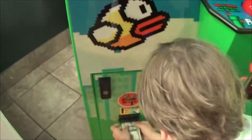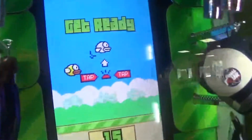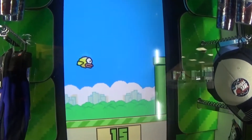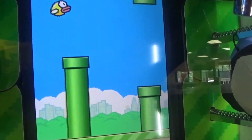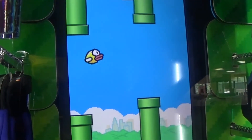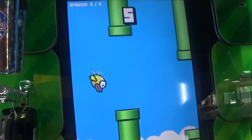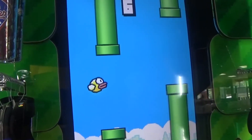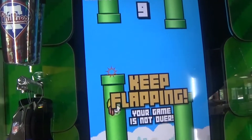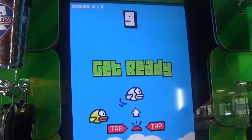So we're at Flappy Bird, as you can see, and it's a dollar to play. Let me put in my dollar — alright, here we go. Let's see if we can get 15 pipes. Here we go... ah, that's alright though, we have six more pipes, let's see if we can do it.